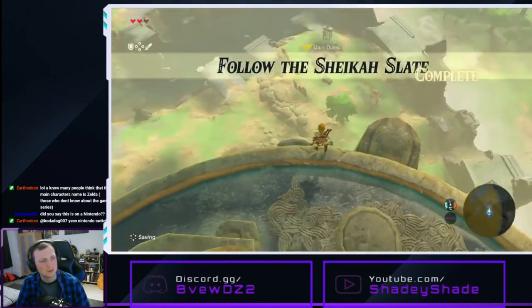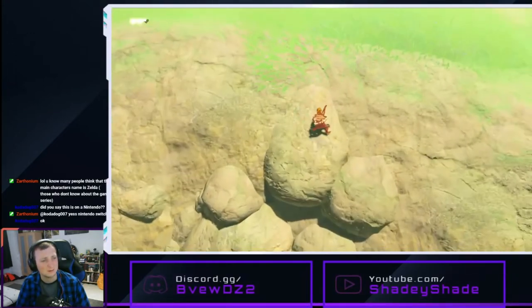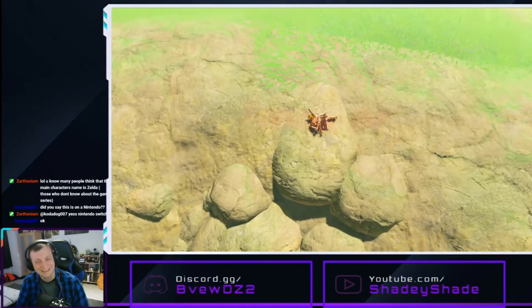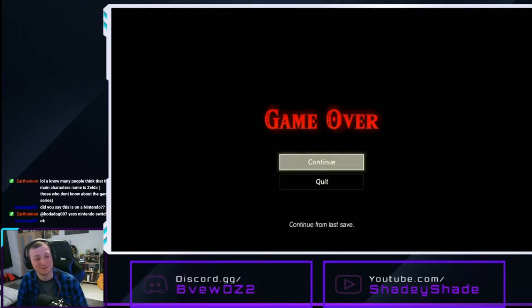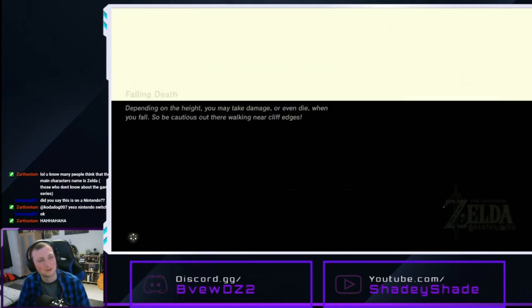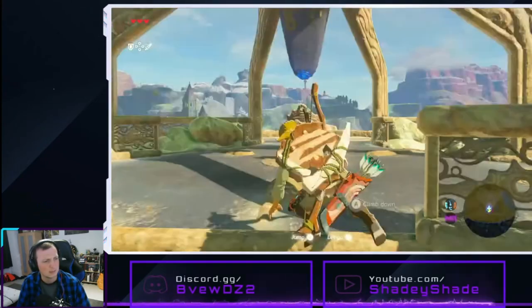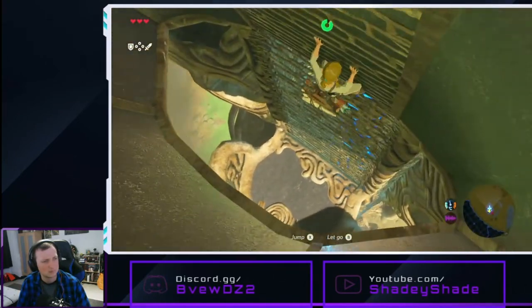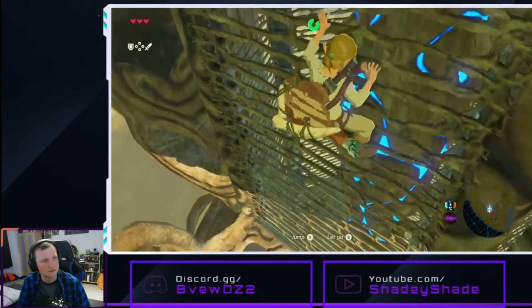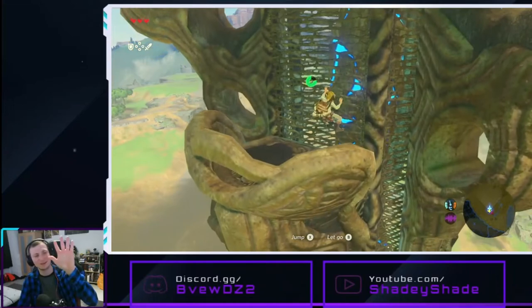Yeah, this is on the Switch. She told me to hurry — that was the quickest way. I really hope it hasn't taken me back far. Worth it. Please, I've just auto-saved up there, not all the way back at the plateau. We can climb down. That's a bit better than just launching myself off a cliff, I guess. How is he holding on to that? He's just putting his hand flat against space.